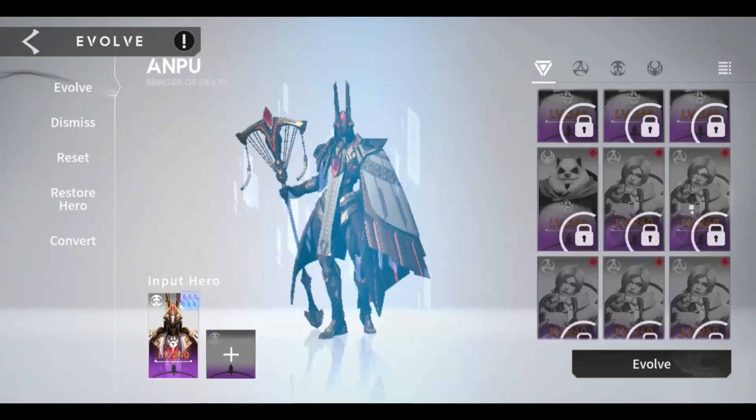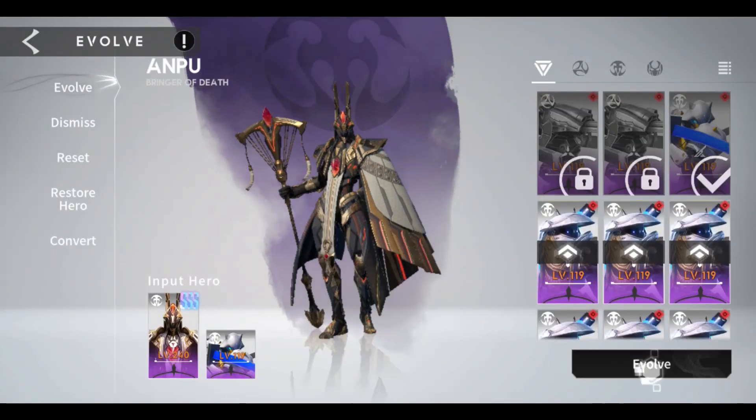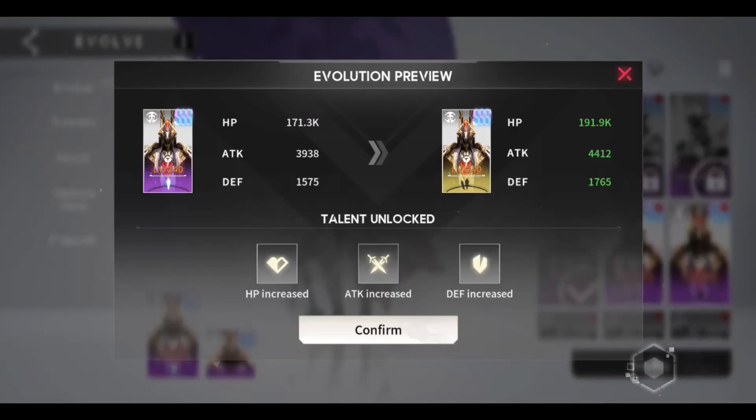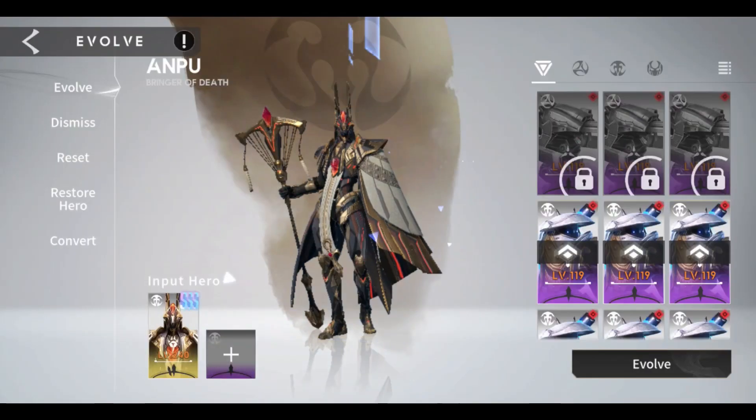Now that I have summoned the new triple S hero Anpu, it is time for him to undergo evolution up to a mortal level. I have a few gene hybrids left which I obtained from the Ancient Altar, Rise of Heroes event, and the Summit Arena.